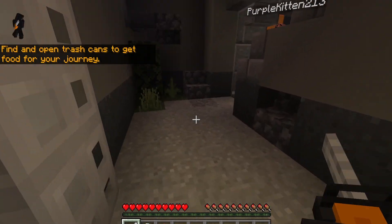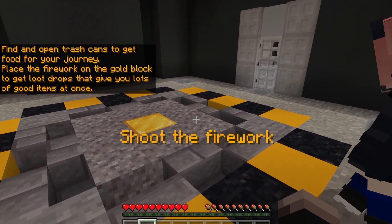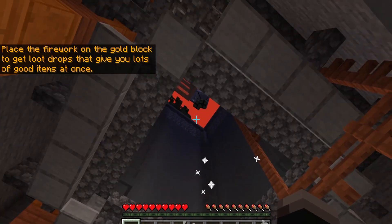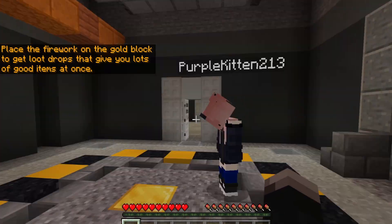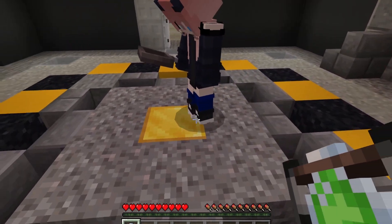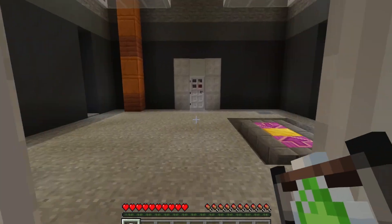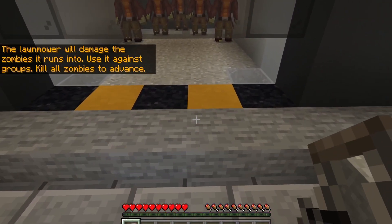You've got to go through the trash can to get rotten flesh to eat it — the rotten part doesn't do anything. Rockets are loot drops, so if you fire this you get a loot drop. You can see these guys floating down, and once they hit the floor you click it and it gives you a bunch of random loot.